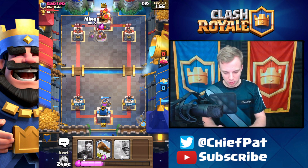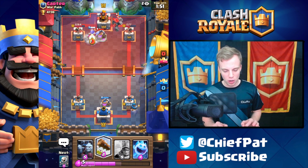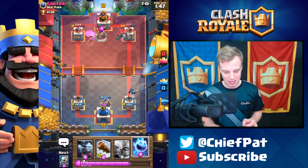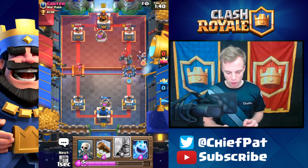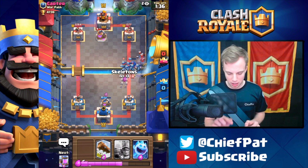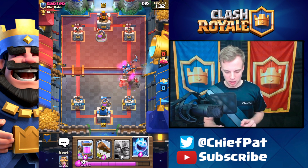Let's get ready — he's going to play his Golem. I'll play my Miner. I'm tempted to Log since he knows where my Miner's going to go; it's pretty obvious. Let's get ready to deal with whatever he's got coming our way. I'll play the Minion Horde, but I don't feel good about it — sort of like what people say when they play one of those cards that are looked down upon in the community.